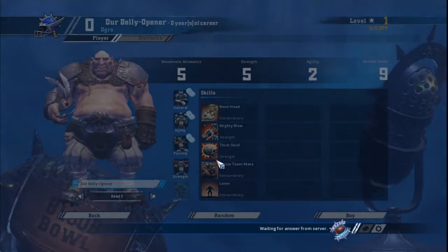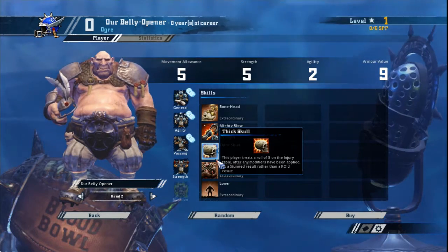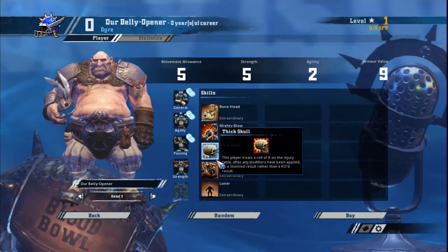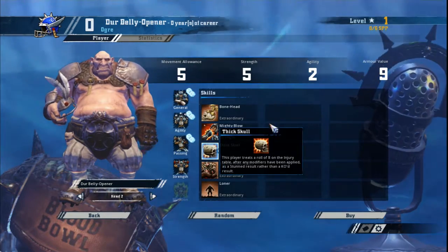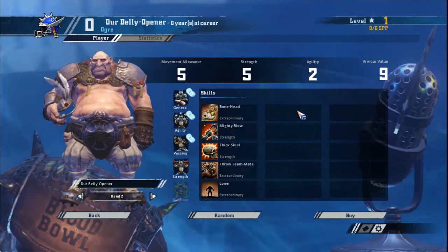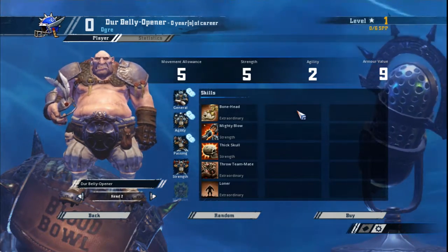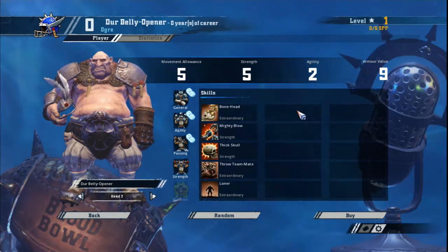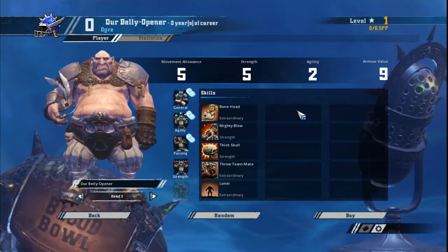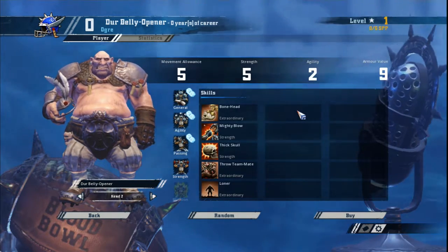Finally, we have the big guy of the human team: the ogre. An ogre is an incredibly valuable tool for a human coach. His higher strength is great for those times you want to hit things, especially another team's big guy. Use him as a roadblock and a nuisance — get him to mark several of your opponent's players so he's taking hits that your weaker players would be. Because of Loner, using him to blitz is a big risk, so don't do it. Nothing removes your team's initiative more than your ogre rolling a 1 for his bonehead when you try to make him blitz.